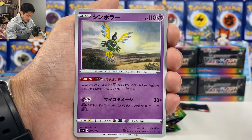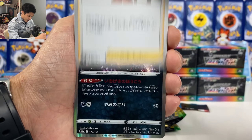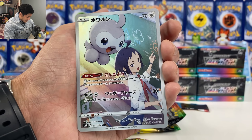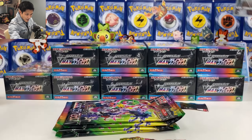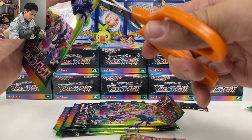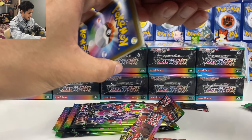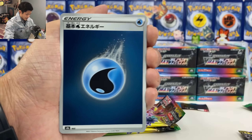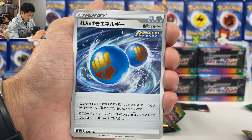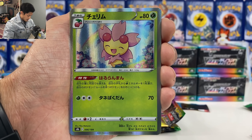We got Fighting energy, Eevee with Ray. We did pull that Ray CSR VMAX — super super happy about that! Speak of the devil, we got Castform character rare, another card I haven't pulled yet. So I think we pulled all the CXR from this box. This set is crazy — so many hits in one box! We got the Cape, Rapid Strike Energy, Birdman Electrode, Coalossal, and we got Kingdra.